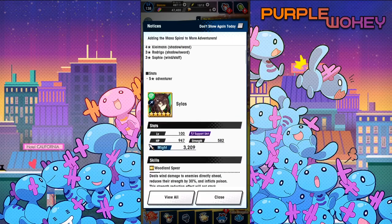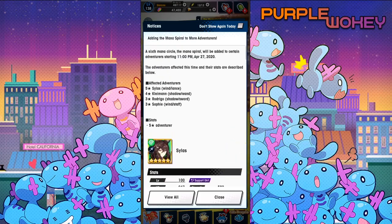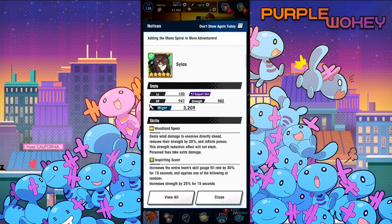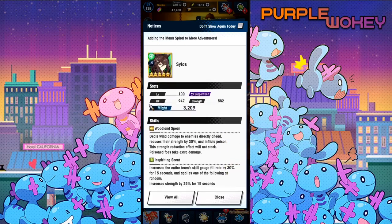Let's go into the first. The four units here are Silas, Clayman, Rodrigo, and Sophie. Okay, we got Silas. He deals wind damage to the enemy directly ahead and reduces their strength by 30%, then inflicts poison. This strength reduction effect will not stack. Poison foes take extra damage.